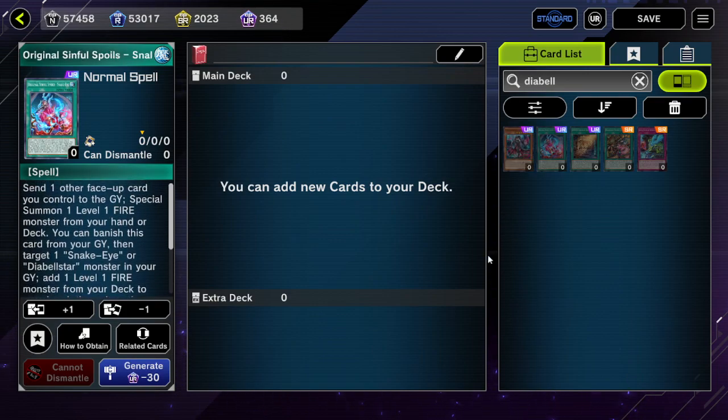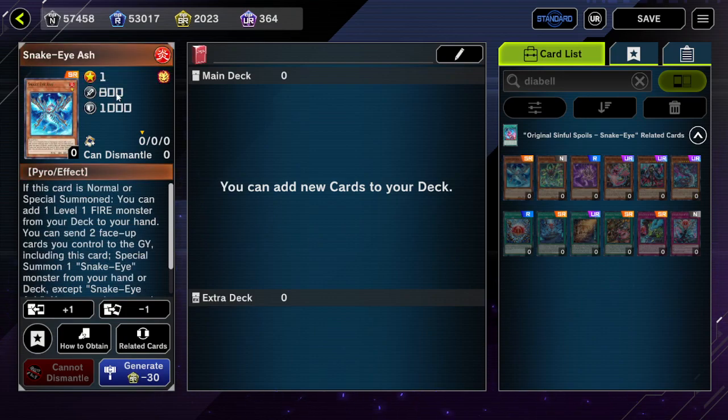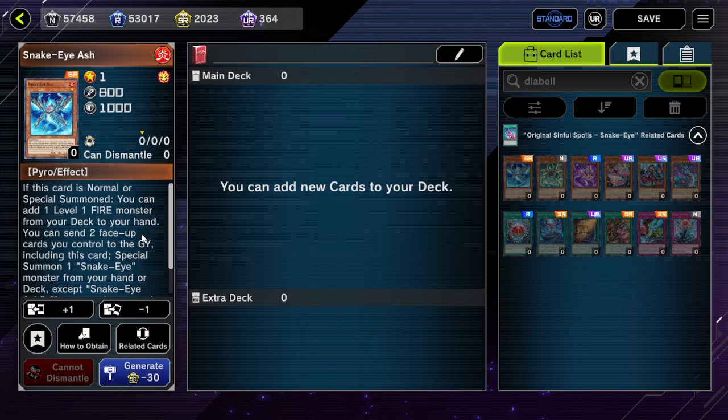This can be a lot of different cards, but a lot of the time the card summoned off of this is Snake Eye Ash. Snake Eye Ash can add a Level 1 Fire monster from your deck to your hand — so this can add, for example, a Kurikara Divincarnate.